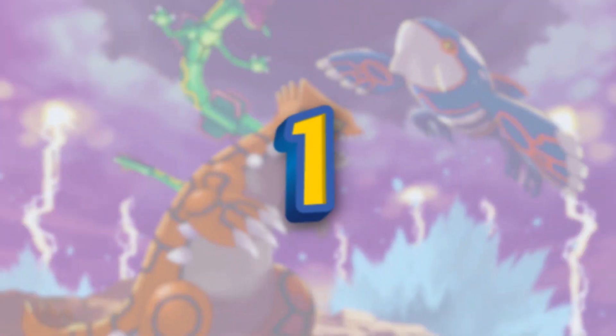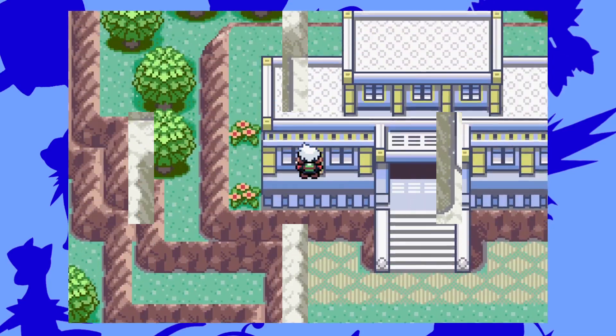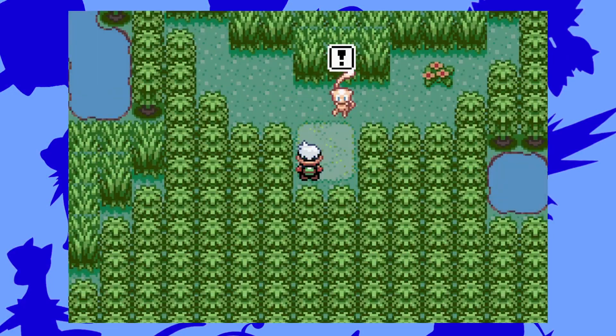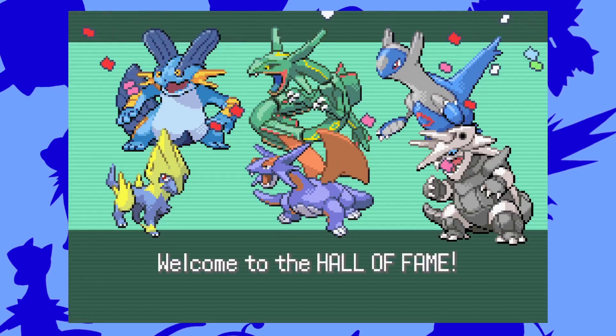Number 1: Warp Anywhere. There's a reason why this cheat is number 1. While you might think walk through walls is better, this tops that. With this cheat code, you can catch a lot of legendaries like Mew, Ho-Oh, and more, or go straight to the hall of fame if you wanted to.